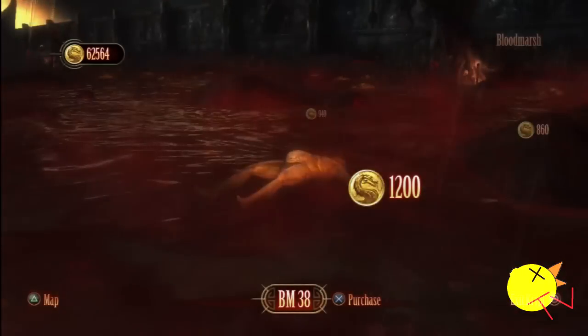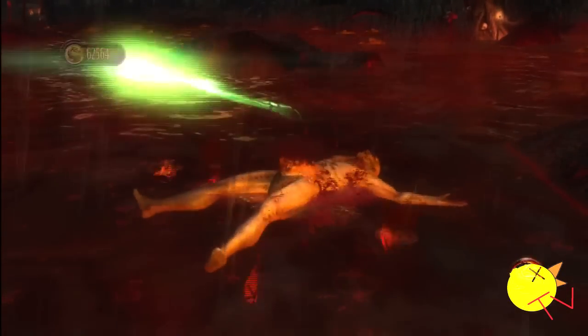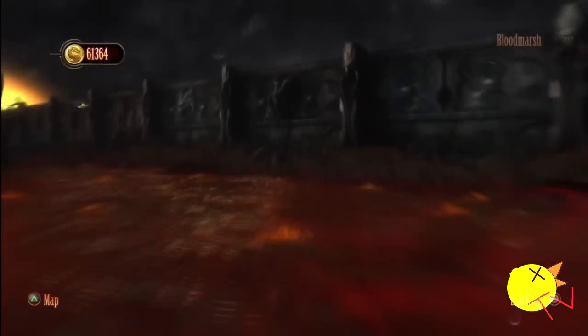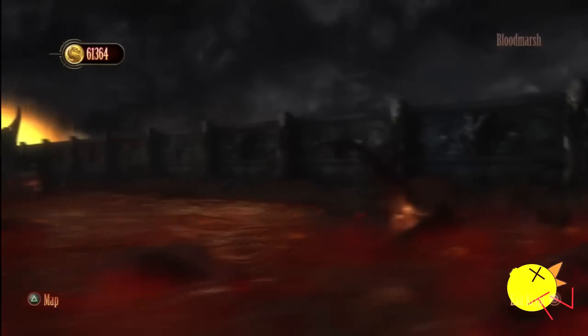Alrighty. Now we're in Blood Marsh. I already got Noob's alternate costume, which is number 5. I got Sindel's alternate costume as well, which is number 19. This is Kung Lao's alternate costume, which is number 38. Now we're getting Jade's number 50 alternate costume.